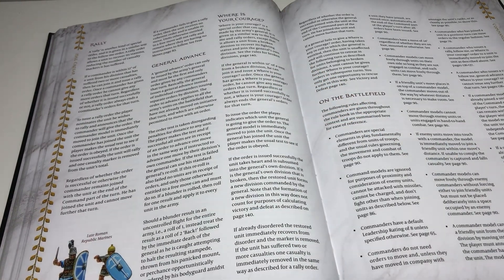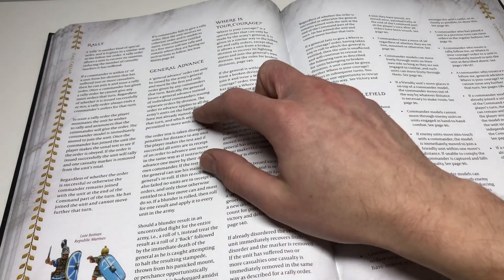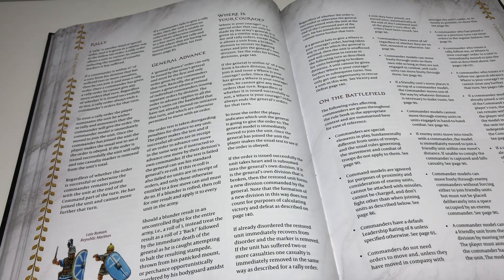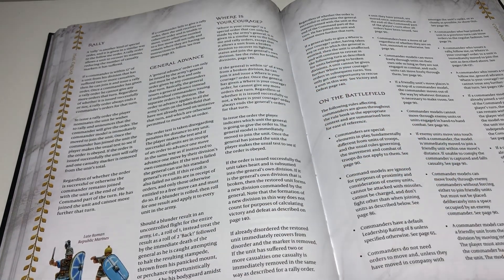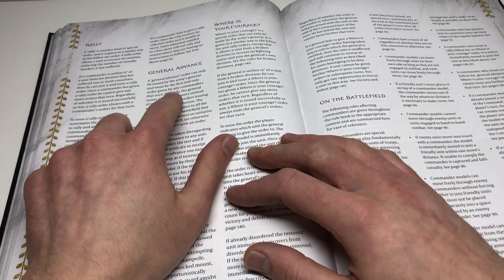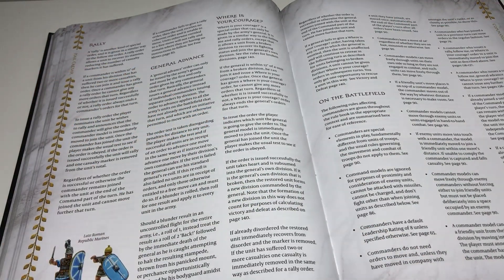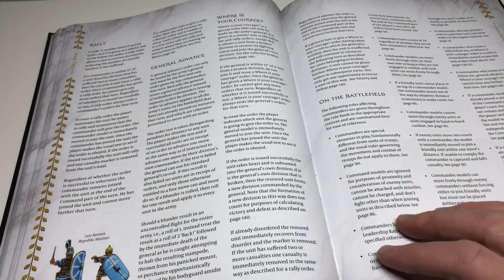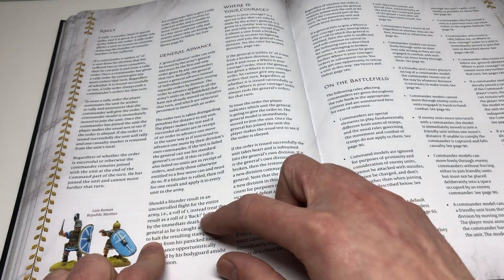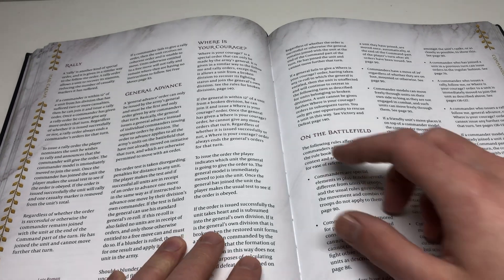They've added some other things, like a general advance. Now, when you're playing a game and you want to do a divisional order, in the past you could do that, but now you can do a general advance for the whole army. You don't have to measure from the actual general's head. Normally when you give an order you take the commander, measure from the commander, then they test for the orders with distance penalties for individual orders. But now there's something to speed up the game — a general advance for the whole army. It has to be by the army general and it must be the first and only order given by any commander. It's not a charge, it's not an attack — just moving up. There are blunder rolls too, but they're not as penalizing as a single unit missing their order.